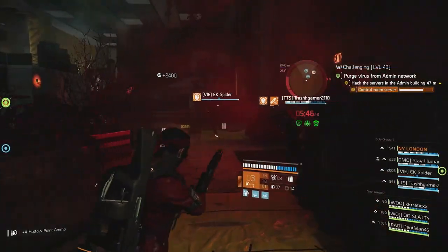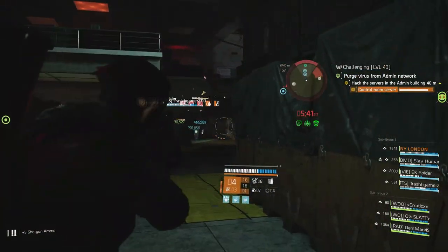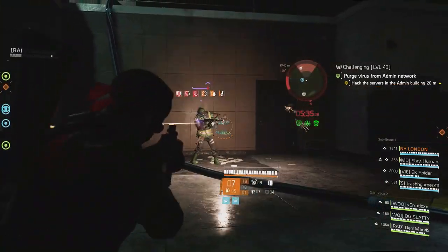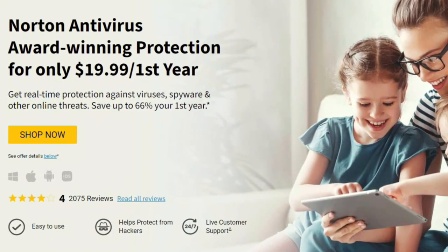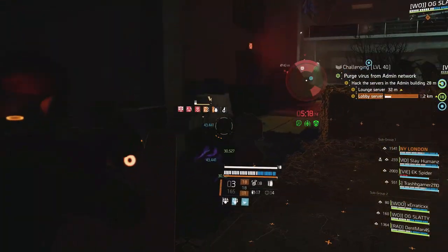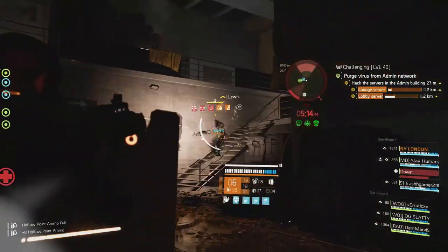The Servers mission needs team coordination to avoid a nasty outcome. Servers are located in three areas: the control room, the lounge, and the lobby, and they need to be hacked. The order is: first the control room, then the lounge and lobby, and finally all three at once.